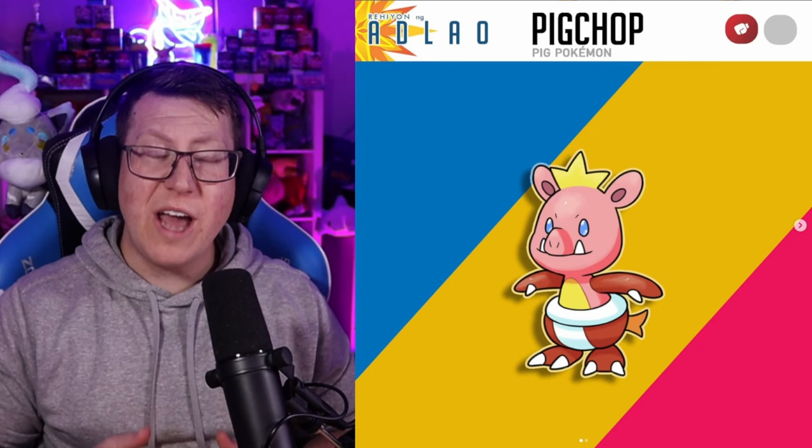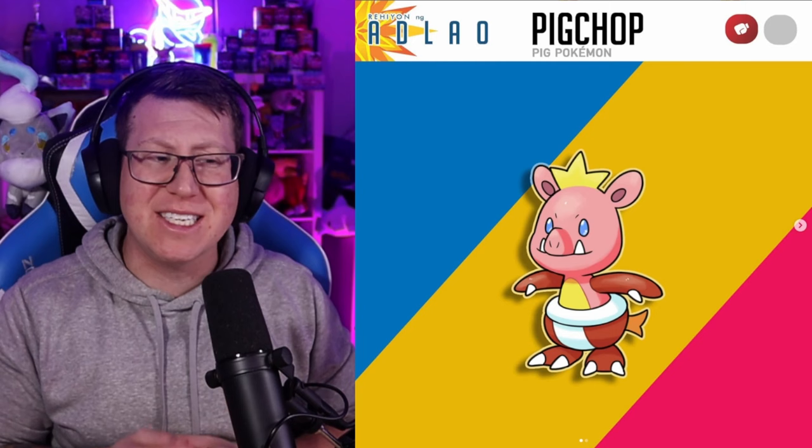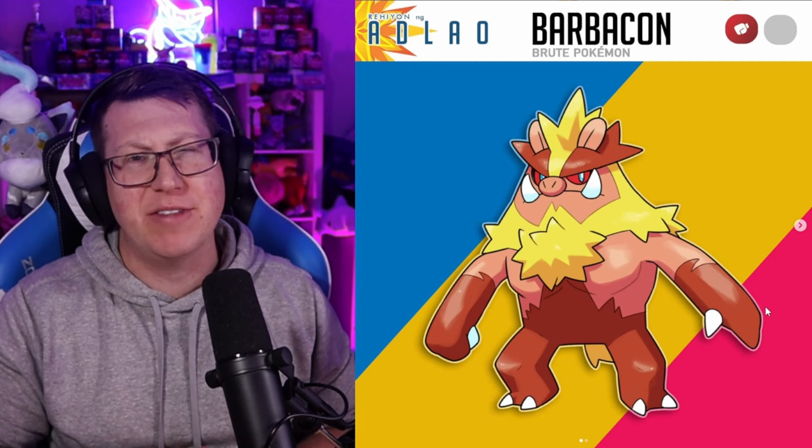We have a pure Fighting type next in Pig Chop, which is obviously based on a pig. It almost looks like it has a crown on its head, but that's actually a Mohawk, which is definitely more distinctive when it evolves into Barbacon — I just love that name, it is super clever. It looks very muscly with those chest muscles and definitely has an angry look to it.